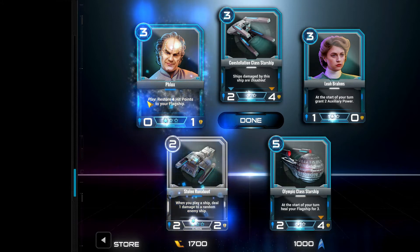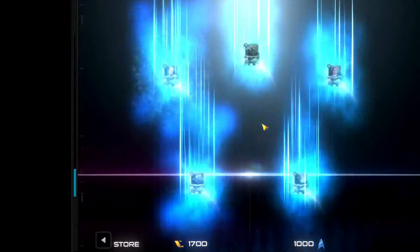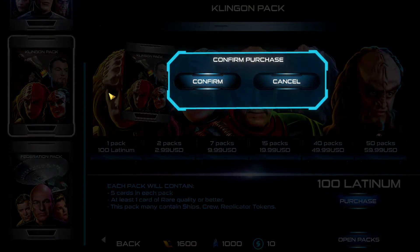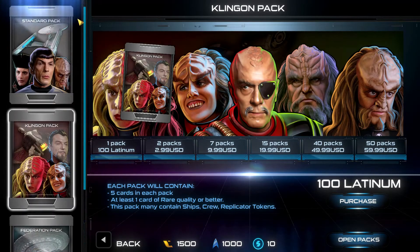We have the Olympic class Starship - at the start of your turn, heal your flagship for three. Your flagship is essentially like your hero in Hearthstone, so you're healing health off that. Here's our rare: a stolen runabout - when you play a ship, deal one damage to a random enemy ship. And we have Dr. Phlox - play, restore four hit points to your flagship. Let's go back to the store for more packs - a Federation pack, another Klingon pack, and one more standard.